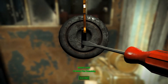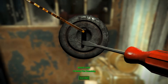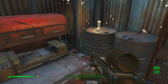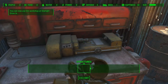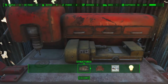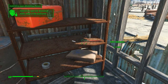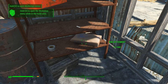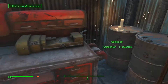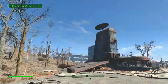Oh look at this — all right, cool, we got a lock to pick. Search the workshop — what have you got? Nothing, okay, never mind. Adjustable wrench, pipe wrench, bag of cement — might need that.